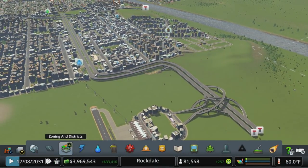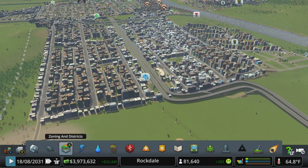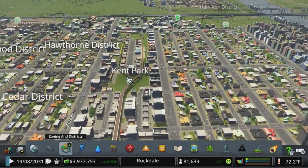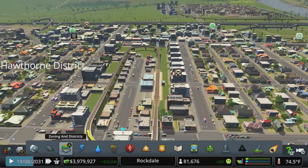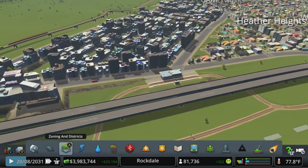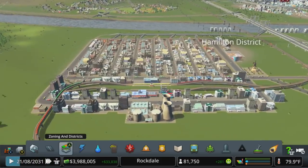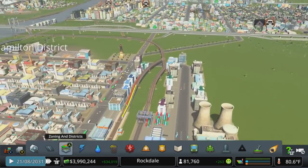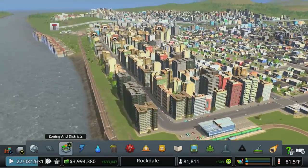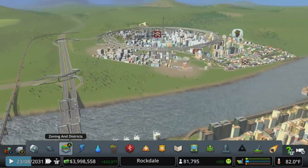We're waiting to get to 90,000 before we can drop in the international airport and the monuments. This episode I've got a lot of ideas and a lot of things we need to do. But one of the things I'd really like to set up is some more overground train. We've got a network of train that started here in the center of our first part of town, and that runs all the way around. I do want to extend train coverage out to our circular city at some point.